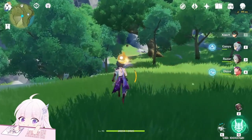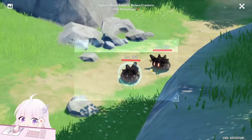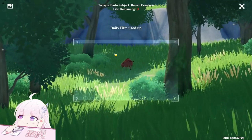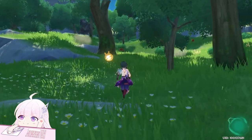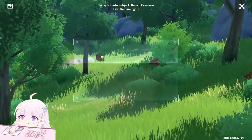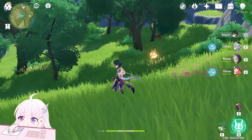On this side there are four small Geo Slimes — you can see they are counted as brown creatures. After those four, go toward this direction and you will see many boars. Don't go too near because you will scare them and they will run away. This is a good place but you have to be really careful not to scare the boars, because once you scare them they will disappear.